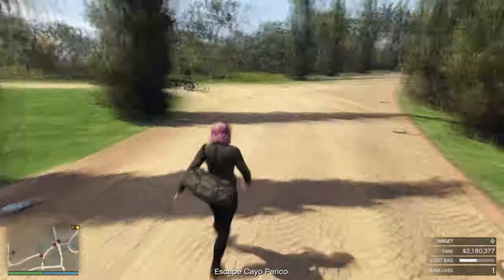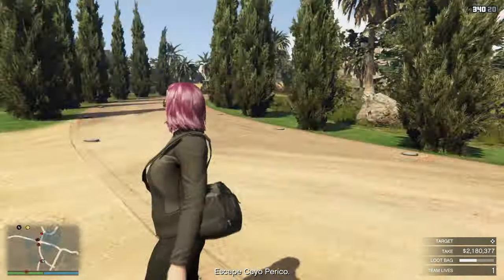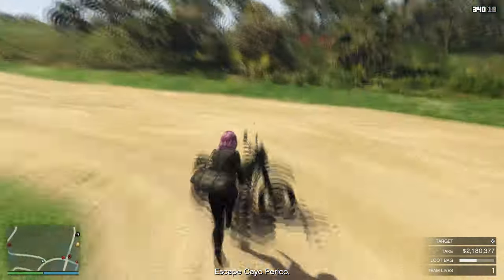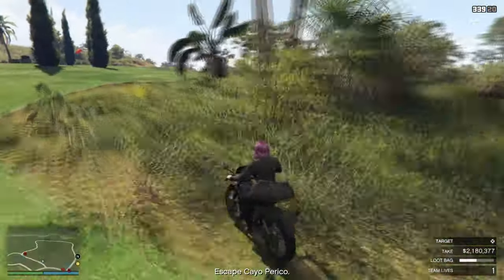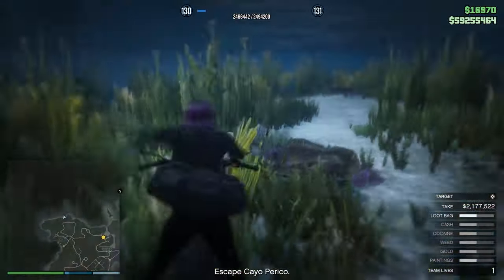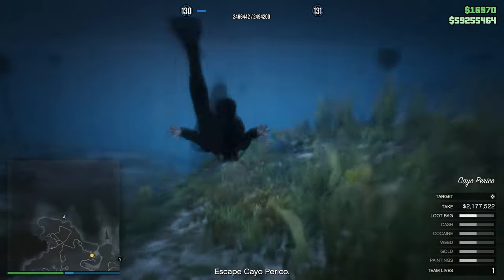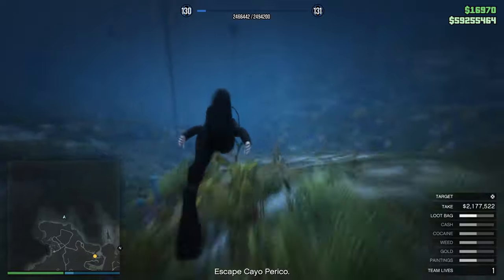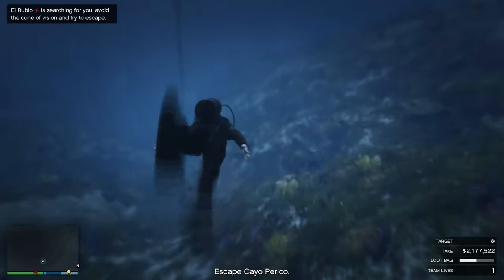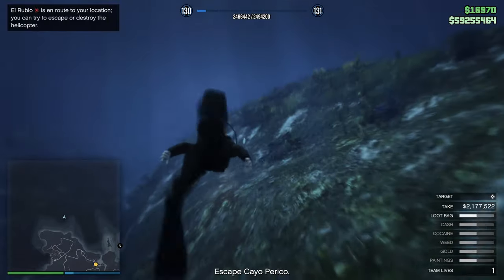I'm going to kill this guard with the motorbike and then use the bike to move faster. Ride the bike and jump off the coast, then swim as far as you can toward the west — and you've successfully completed the Cayo Perico heist. I hope you found this guide useful. If you did, hit subscribe for more GTA videos. This is Joe, and I'll see you next time.